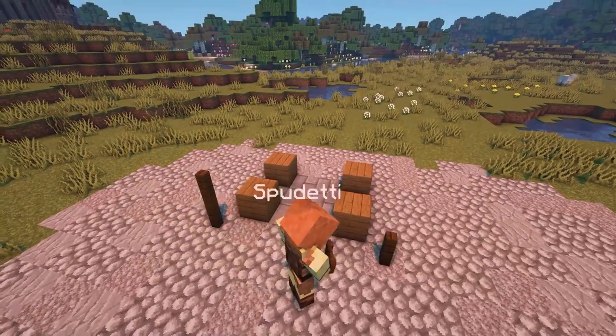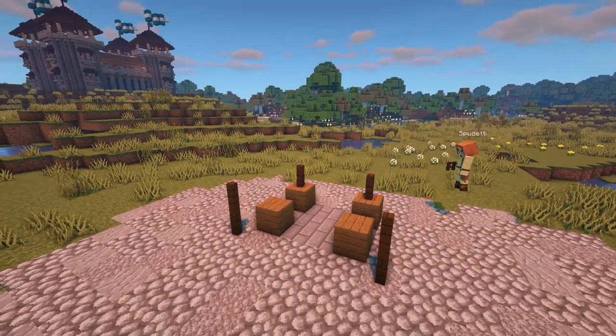Place two block high dark oak fences on both sides at the front, and then place a dark oak fence on top of the back blocks.